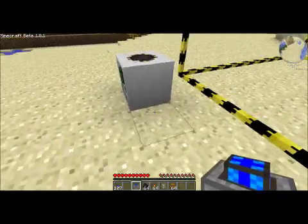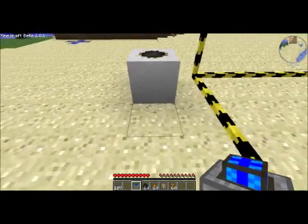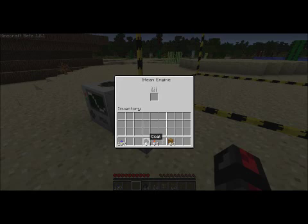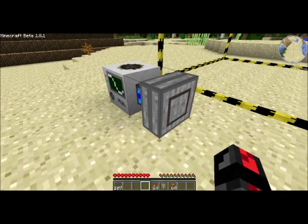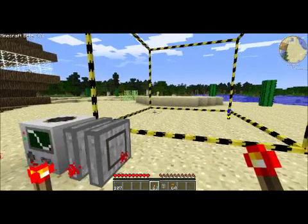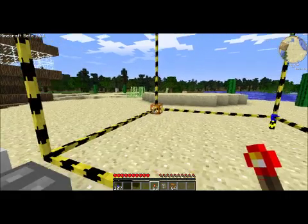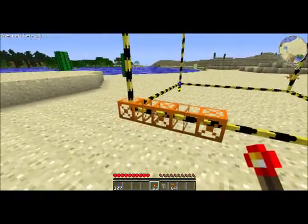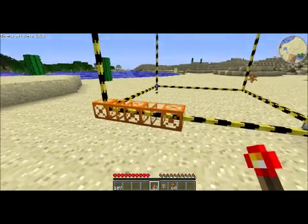Then you need to take your steam engine and place it right behind or beside the quarry. Right-click it, then take the coal and put it in. Then just plant a regular torch there.